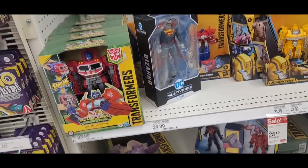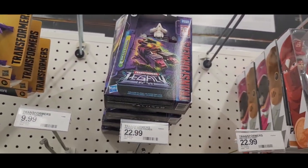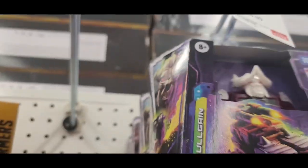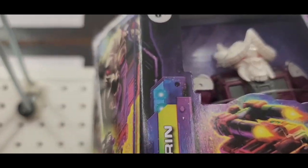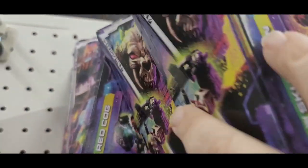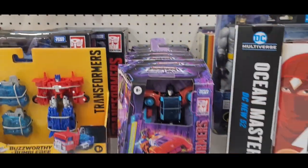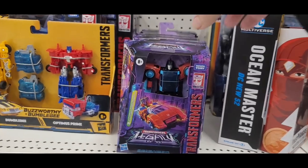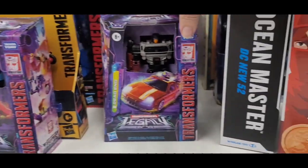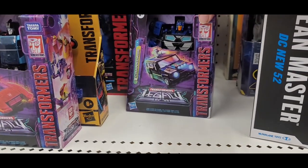Alright, let's see what we've got over here in the Transformers. I actually got a few cool things over here. So we've got Skullgrin — two of them — and then a couple of red cogs back there. So we've got Point Blank, we've got Dead End, Crankcase.